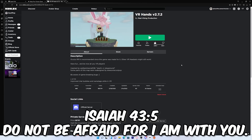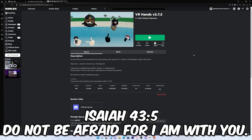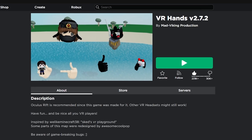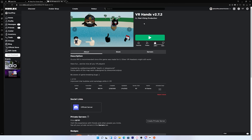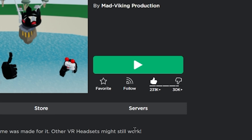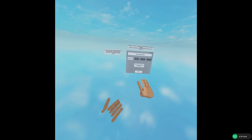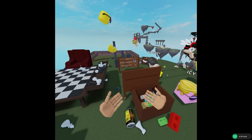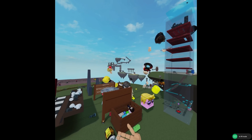After that, go to the Roblox website and find any VR compatible Roblox game. My personal favorite is VR Hands — there's just so much to do in it and it's pretty fun. I'll have it linked in the description below. Just press the Play button, press Open Roblox, put on your VR headset, and you're ready to go. Trust me, this game is super fun — just make sure not to do anything super cringe.